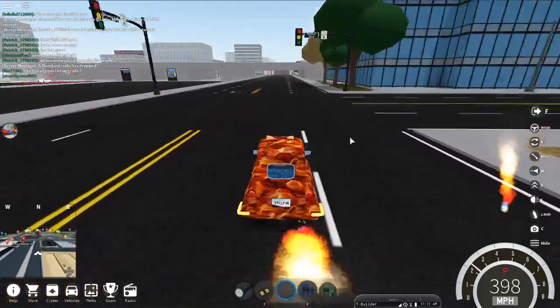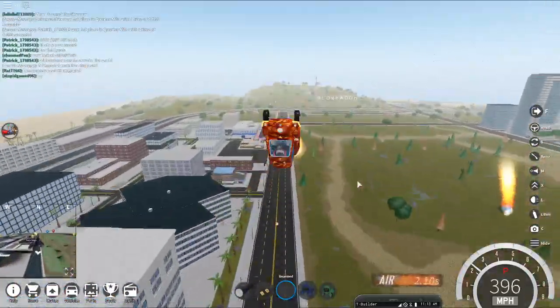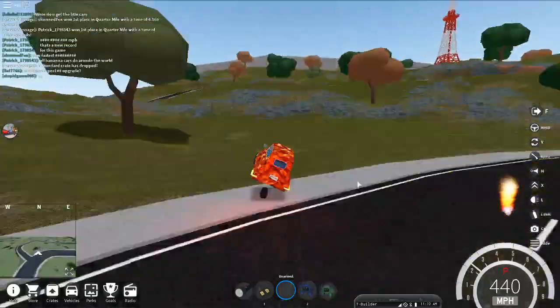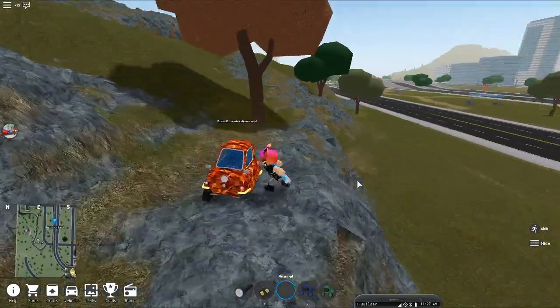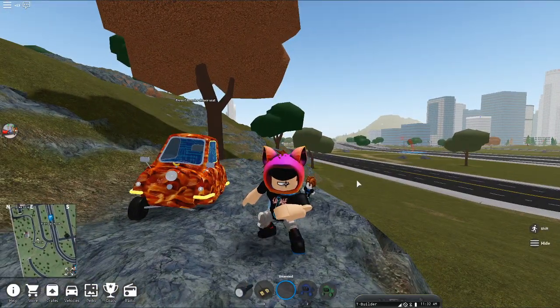That will be the end of my video — the new fastest vehicle in Vehicle Simulator, also known as Ultimate Driving. Be sure to buy it — it can do lots of front flips on land apparently, which is a new discovery. That will be the end of my video, please like and subscribe — hope you enjoyed!